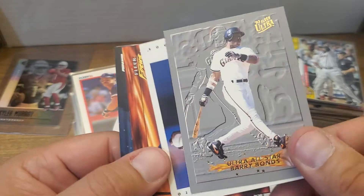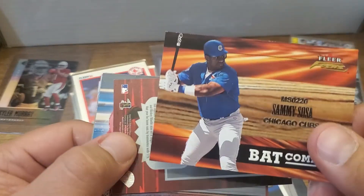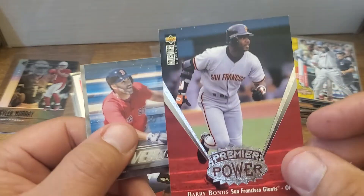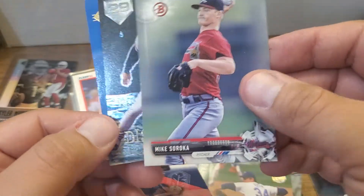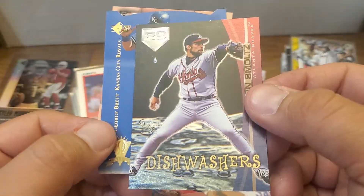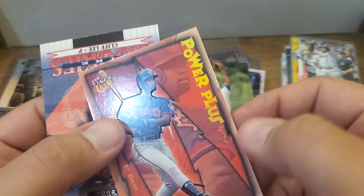Barry Bonds. Vlad Senior. Look at this Sammy Sosa embossed — oh man, that's nice. Premier Power, Barry Bonds, J.D. Martinez. Cal Ripken, Nolan Ryan, Mike Soroka. Smoltz. George Brett SP Die Cut. Carlos Delgado Power Plus.